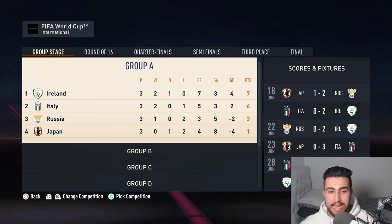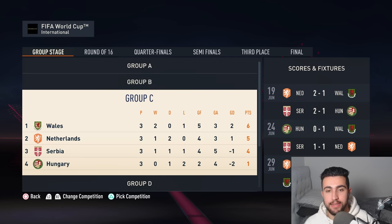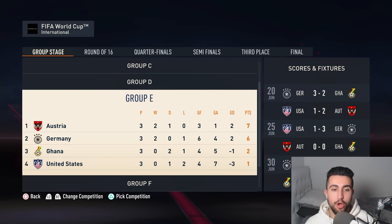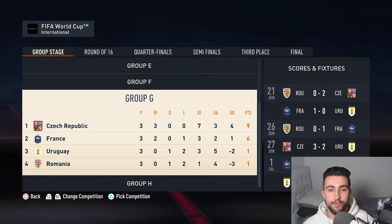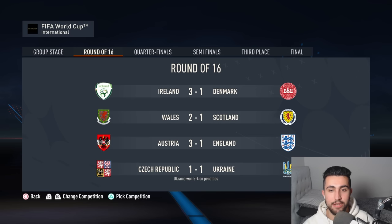Ireland and Italy make it out of Group A. Group B sees Spain and Denmark progress. Wales and the Netherlands come through out of Group C. Brazil and Scotland make the round of 16. It's Austria and Germany both knock out Ghana and the host country United States. Belgium and England are successful in Group F. Group G sees the Czech Republic and France make it out. As Messi takes another W over Ronaldo, knocking them out and sending them home — with Argentina and Ukraine progressing out of Group H.